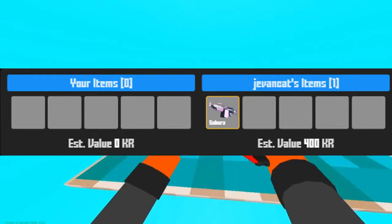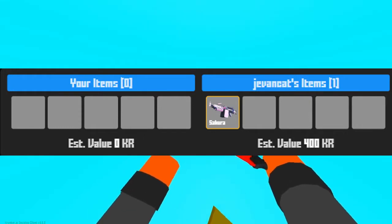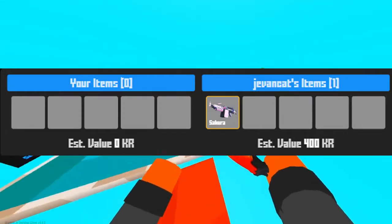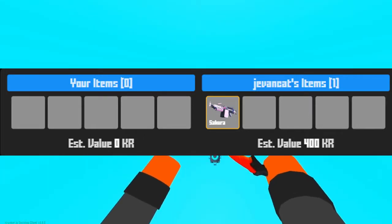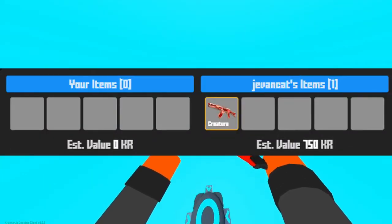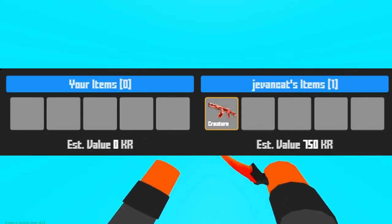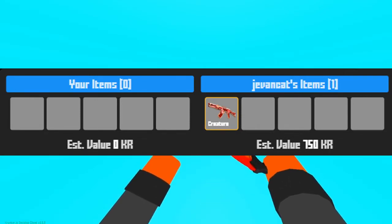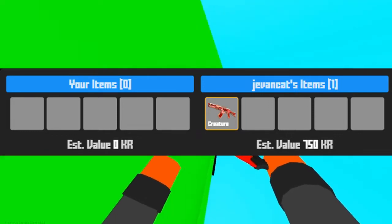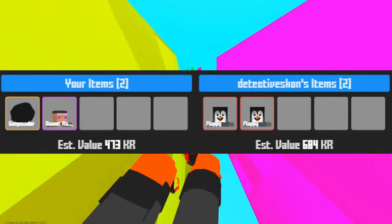The next trade is a pure KR trade. I bought the Sakura LMG for 400 KR gifted, which ends up to 440 after fees — pretty decent, though its estimated value is a bit off. I also bought the Creature AK off of him for 525 KR gifted, which ends up to be around 600 KR after fees, probably a bit lower. I probably sold on the market for about 100 KR profit.